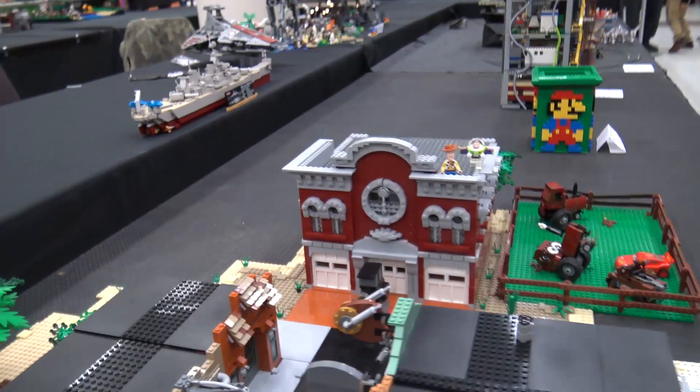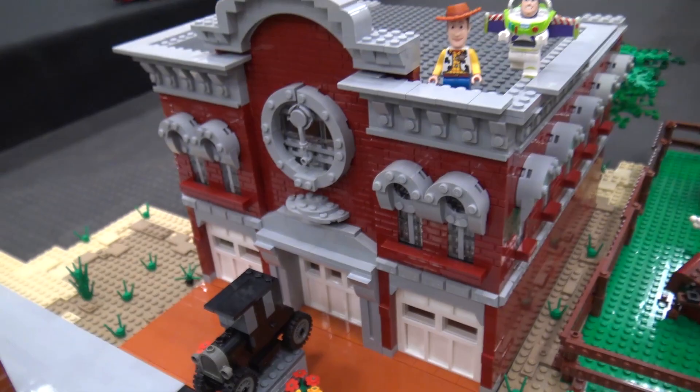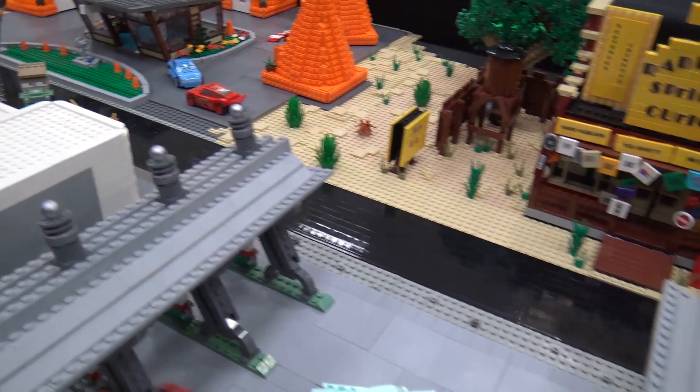So we've got some dilapidated buildings looking to get spruced up. Then moving on, we've got the town hall and the fire station there with Stanley, the town's founder, statue. And then a nice little Pixar throw-in — we've got Buzz and Woody. We've even got Wall-E with the junkyard and a disintegrated C-3PO in there as well.